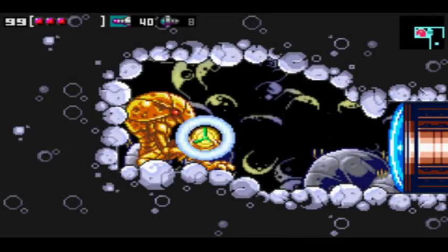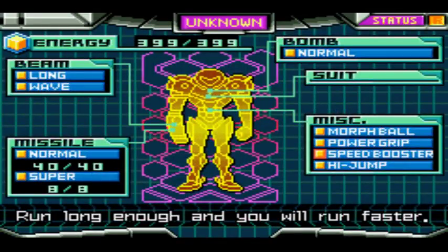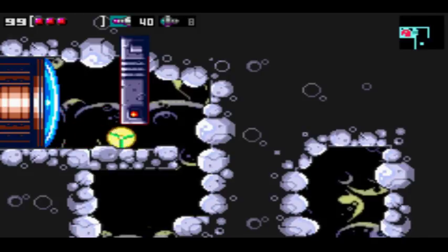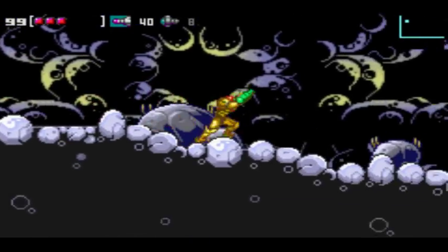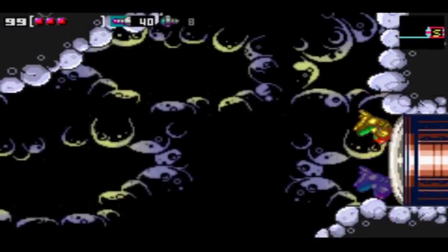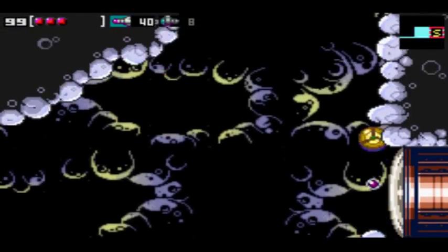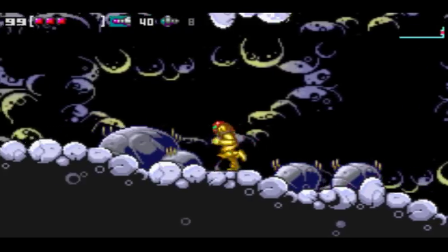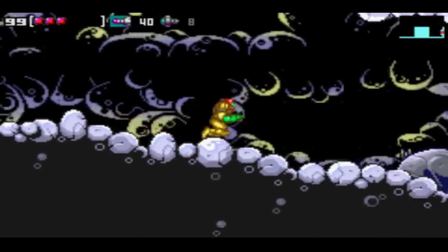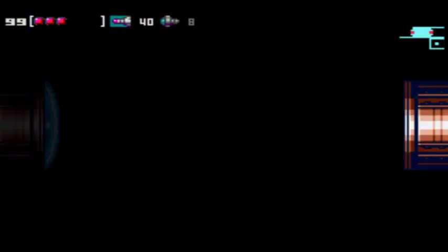And we got speed booster. If you saw, I kinda skipped the item text — run long enough and you run faster. Enough said. Originally there was a hole right here that you could grab and morph into to get out of this room — that's how people originally thought you had to get out. But these are actually speed booster blocks, just to make sure the player has speed booster to get out, without requiring an extra room state or something.